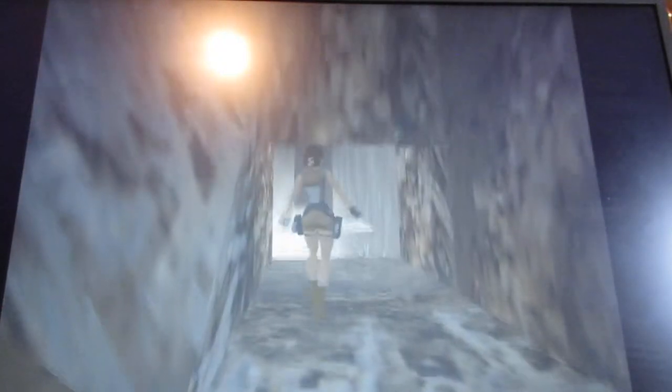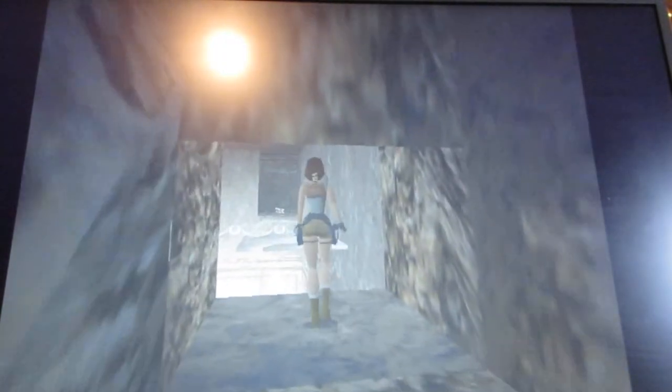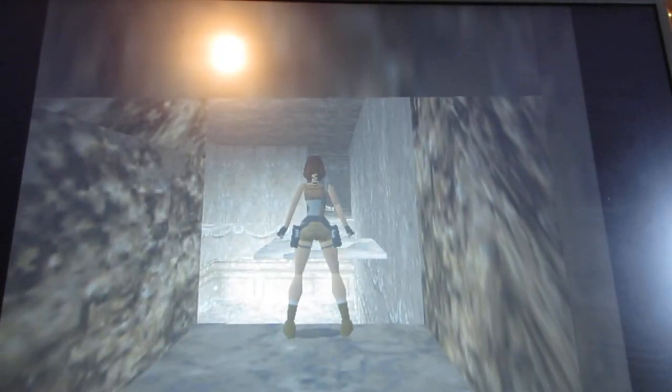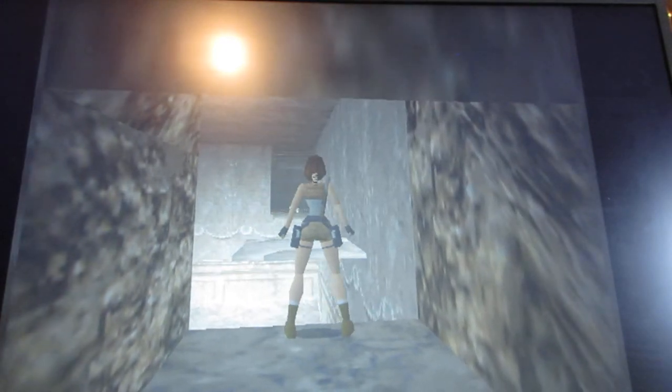Just keep pressing jump and you'll make it right on over here. Across the way is a secret, but be careful of these breakaway tiles. If you don't jump and land on the next platform and these tiles fall, you'll have to reload your game back to the last save point, because you cannot get to the ledge on the other side.